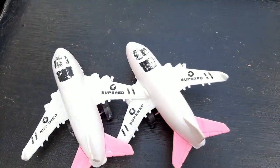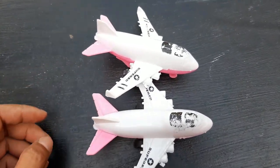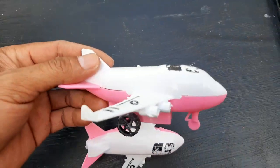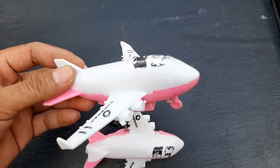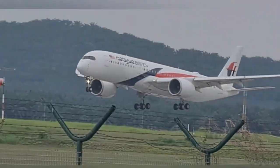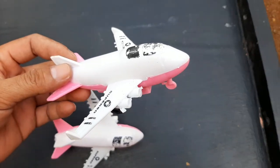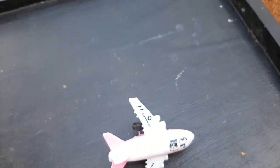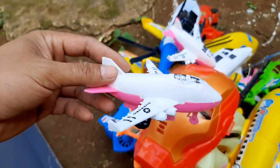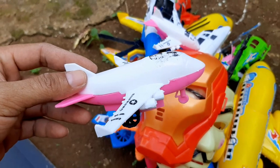Mantul sekali ya teman! Nah, ini dia yang terakhir teman. Wah guys, ini ada dua airbus teman, dua airbus, dua pesawat airbus. Dan persatunya lagi pesawat kargo teman. Ini adalah pesawat kargo, ini untuk mengangkut barang-barang dari negara-negara lain ya teman. Mantul teman! Yang ini adalah pesawat terbang teman, pesawat bisa terbang ya teman. Mantul sekali! Ini adalah pesawat kargo atau juga bisa disebut airbus ya teman, pesawat penumpang ya teman.